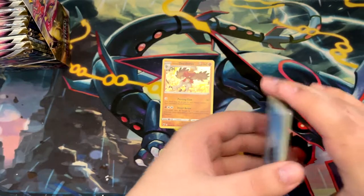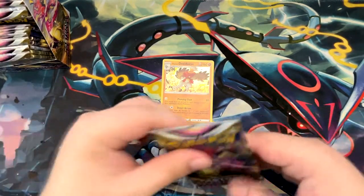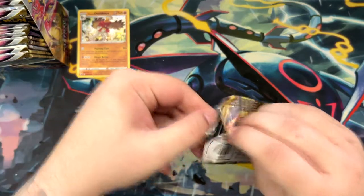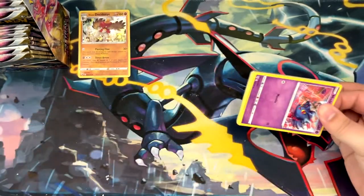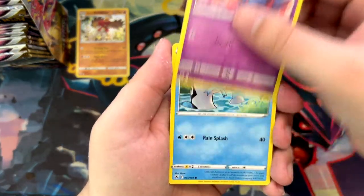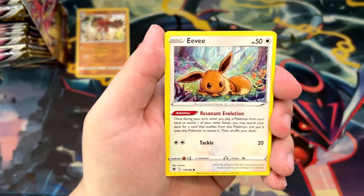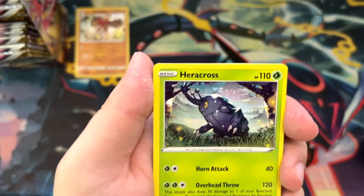English booster boxes - I am someone who prefers Japanese booster boxes, to be fair. But I can definitely see the appeal. First of all, if you don't speak Japanese, at least you can read the cards if you open an English booster box. And I suppose you get more cards, though I don't know if that's necessarily a good thing or not. Look at this Eevee - very, very cute. I like that illustration.